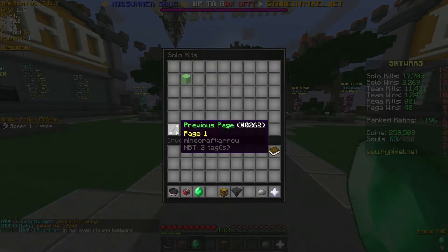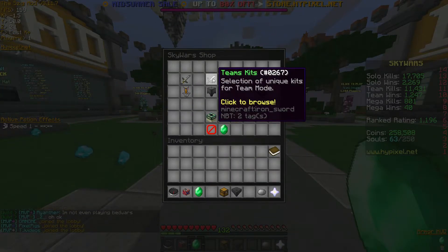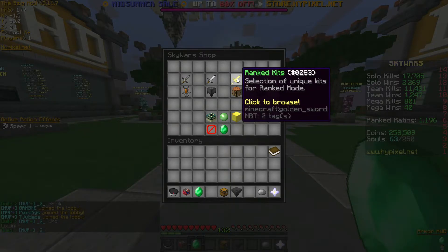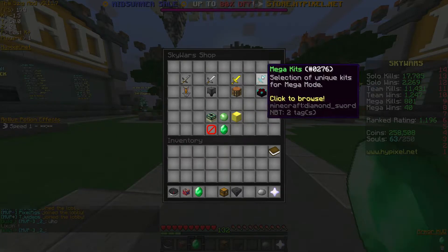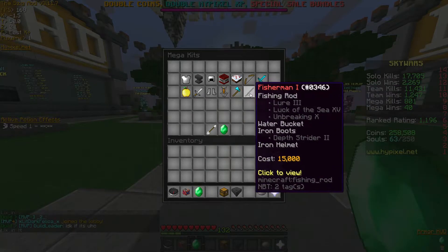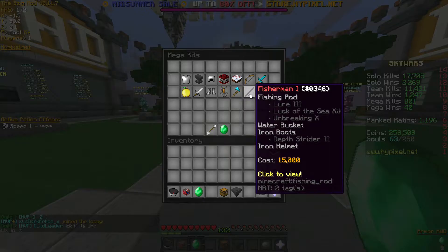Those are the four new kits for solo mode, and these are also implemented in team mode as well — the four same kits — and that's all for those two game modes. There are no new kits for ranked mode, but for mega we do have a few new kits. We have the fisherman kit, which gives you a Lure 3, Luck of the Sea, Unbreaking fishing rod, a water bucket, iron boots with Depth Strider 2, and an iron helmet.